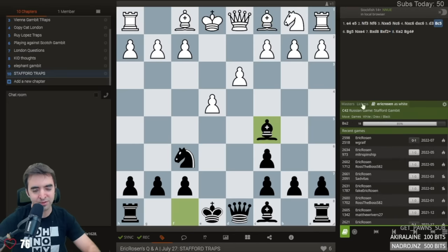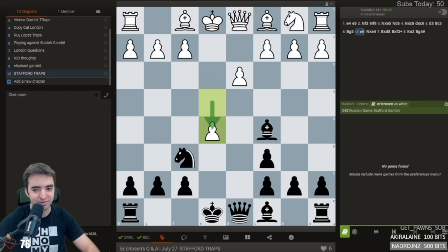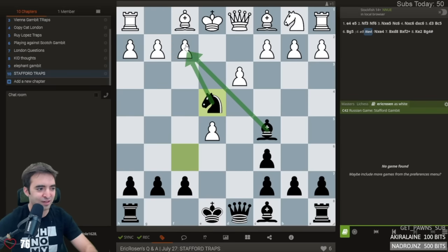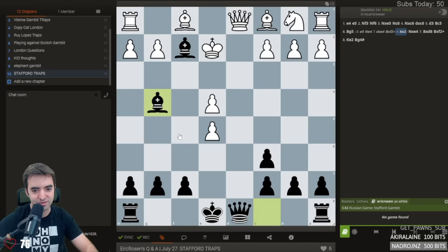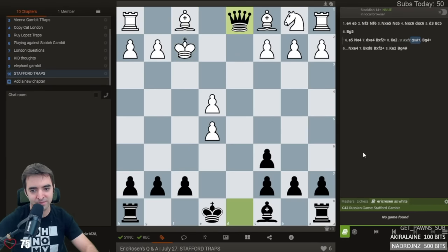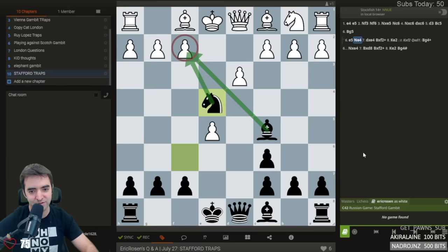Stafford Trap number two. If they play e5 in this position, then you play knight e4, and then you say hee hee hee. White will probably resign due to your evil laugh, but also because black is threatening f2. If takes, takes, king e2, eventually we're winning the queen. If takes the bishop, we take the queen. That's Stafford Trap number two.